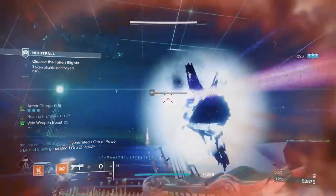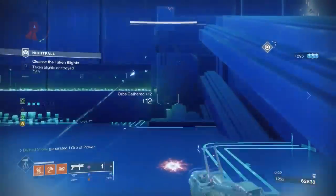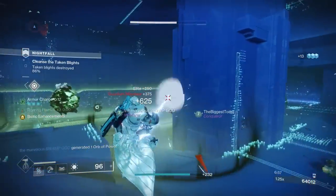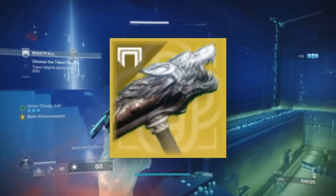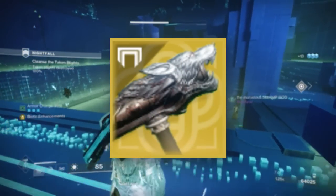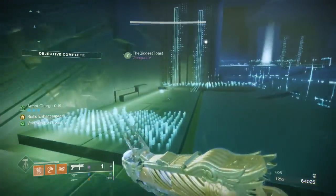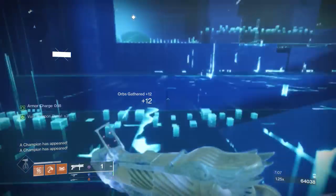Before I leave you with the funny moments, just want to let y'all know that with Hypernet Current being the nightfall this week, you can totally get away with using the Fighting Lion on the boss — he's coded as a red bar, and the Fighting Lion is doing about six to eight times more damage against red bar enemies. Gotta love the good old spaghetti coat, baby.